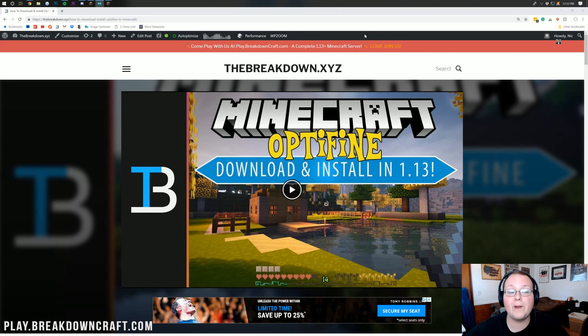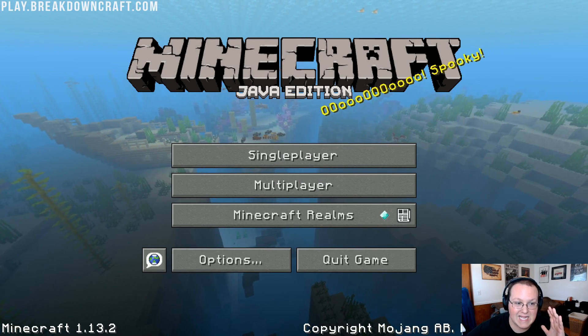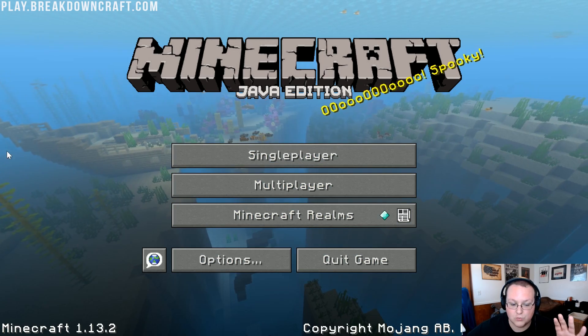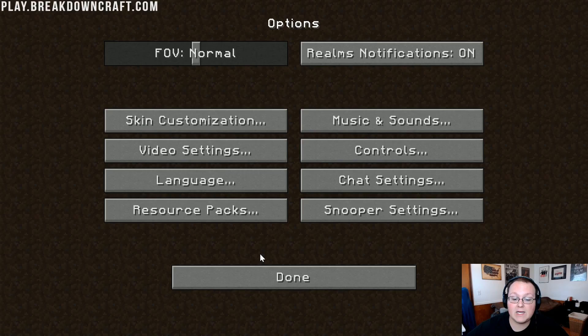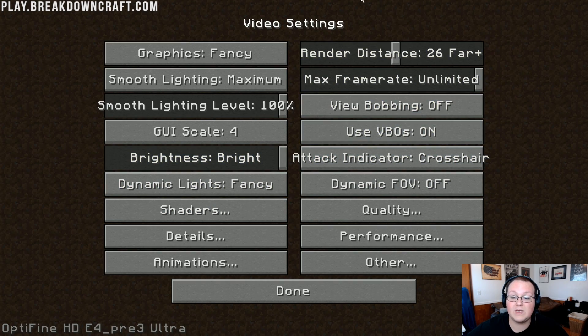Once you're here, let's go ahead and open up Minecraft. We are in-game for the rest of this video — we don't even have to worry about doing anything outside of Minecraft. Everything we're going to be doing is right in here, and as you can see, we are in 1.13.2. If we click on Options and then go into Video Settings, we can see that Optifine is installed.